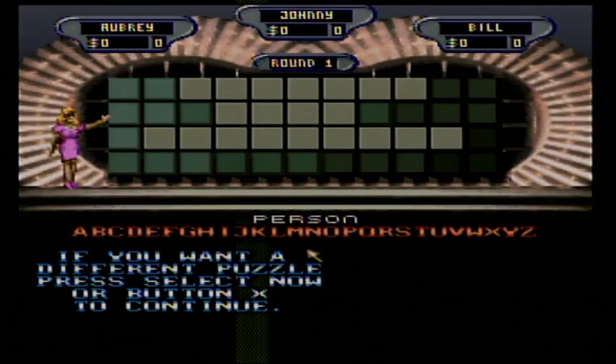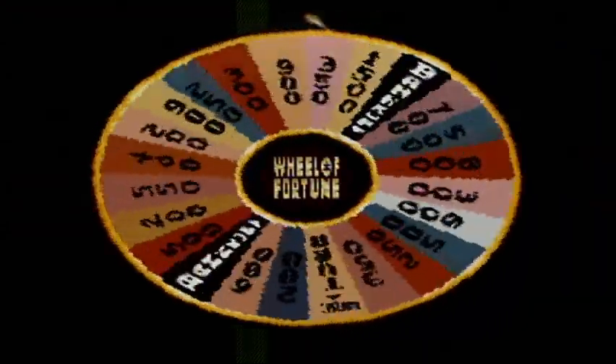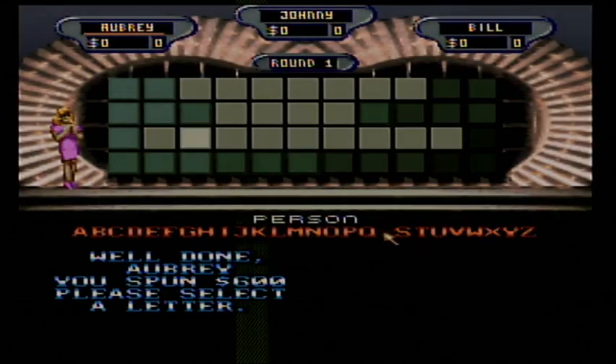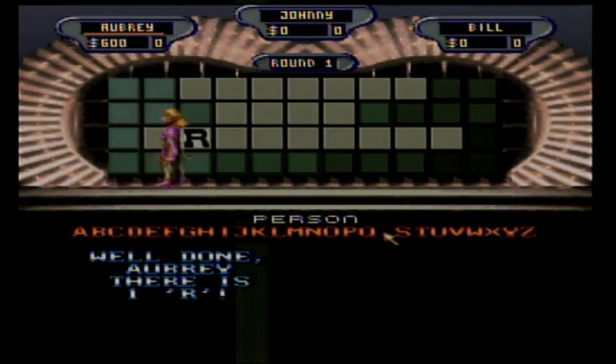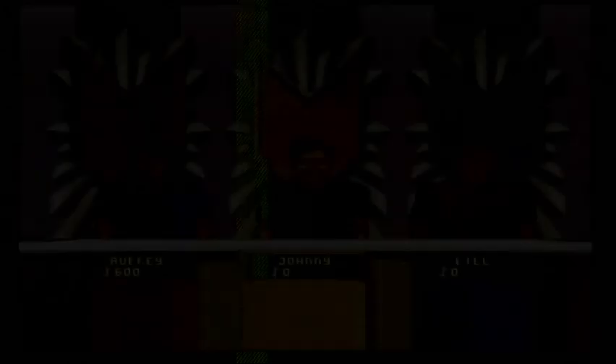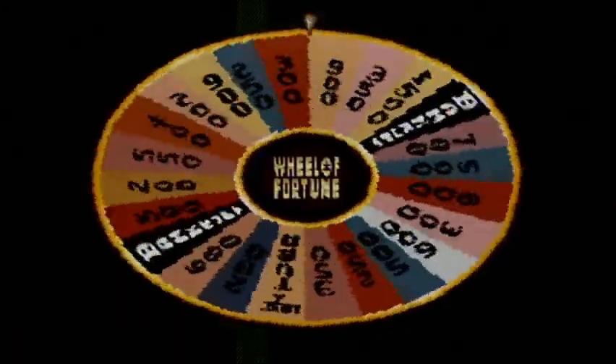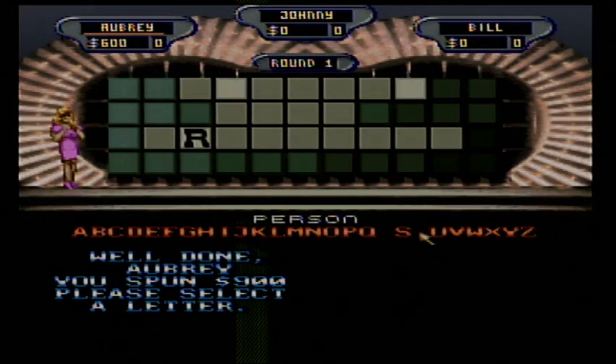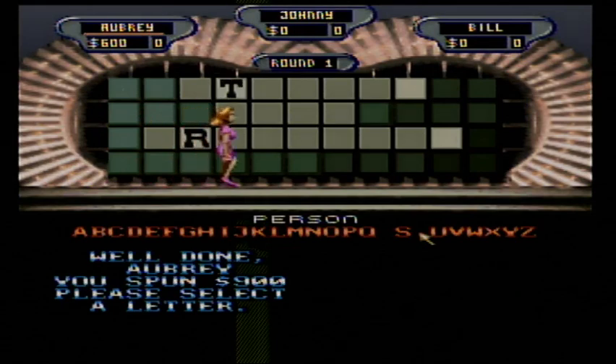The top dollar value for our first round is $1,500 and the category is Person. I get to start. Spinning — chance, it's $600, and I find the letter R. One R, and I have $600. I'll spin again and land on $900. I choose T — three of them — and just like that I know the puzzle.